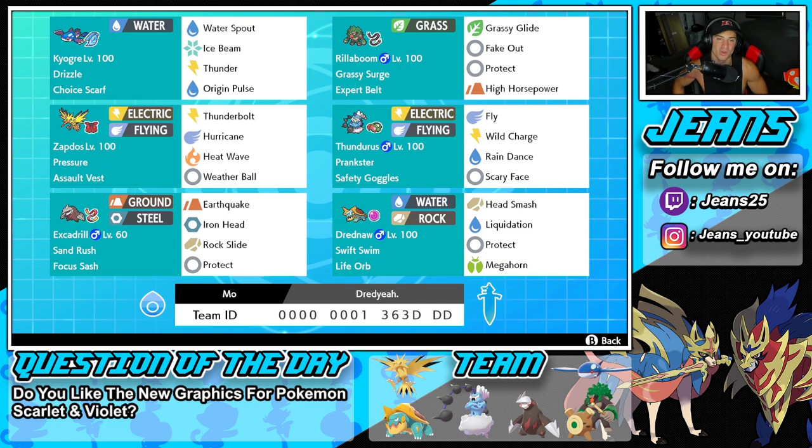Let's get started with the team preview. In the top left corner we have Kyogre with Drizzle to set the rain, pairing well with the Swift Swim Drednaw. It's got Choice Scarf to outspeed most Pokemon, and Water Spout, Ice Beam, Thunder, and Origin Pulse. Second Pokemon is Rillaboom with Grassy Surge for terrain control and an Assault Belt as its item. It's got Grassy Glide for first-turn priority and STAB inside Grassy Terrain, Fake Out for flinches, Protect, and High Horsepower for coverage.